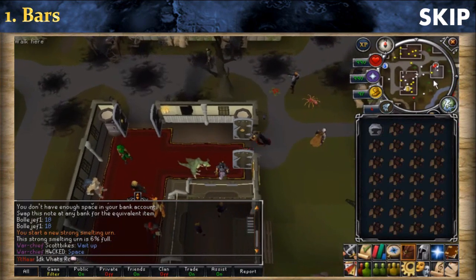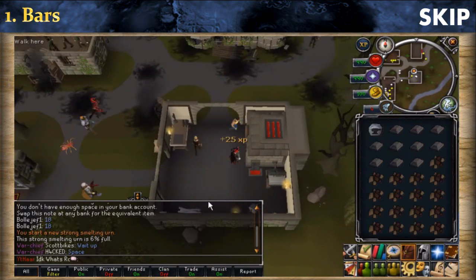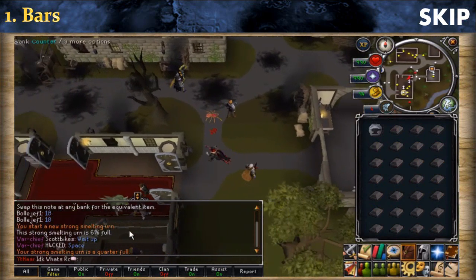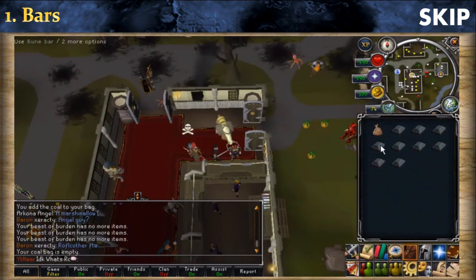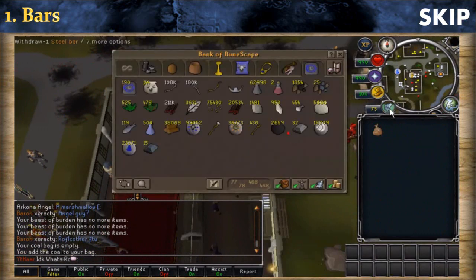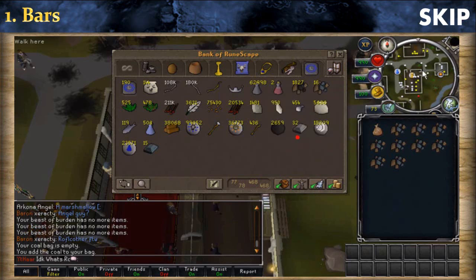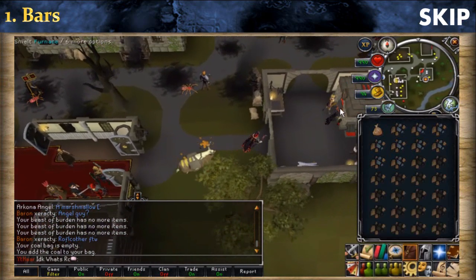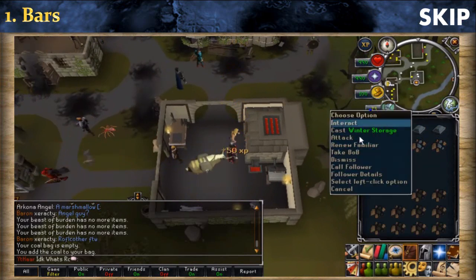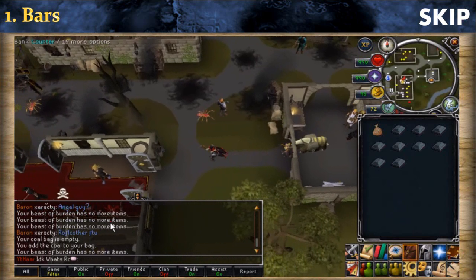Smelting bars is very easy: withdraw the ores you need, go to the furnace, click on it, select the bar you want to make, and wait until all your ores are converted to bars — it's AFK. When done, go to the bank and repeat. For advanced smelting with a coal bag and beast of burden, don't forget to set the left click option of your familiar to interact. To fill the coal bag, use coal on it. To fill the beast of burden, left click the summoning button, press 2, and store the coal. Then withdraw rune ores and coal, go to the furnace, select all, and that's it. When you run out of coal, simply use the 'take BOB' option to get coal from your beast of burden without interrupting smelting.